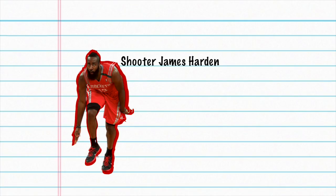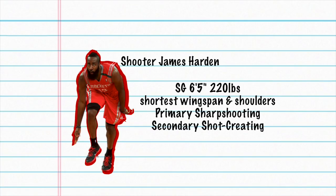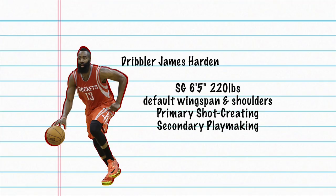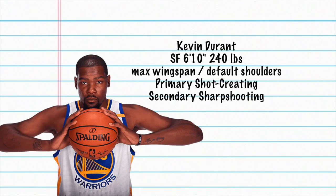This one was pretty easy to explain. If you want a shooter, James Harden is very easy — all you do is make the shortest wingspan, make him primary sharpshooting and secondary shot creating. Make him 6'5", 220 and you've got a nice shooting James Harden. And if you want him to be more of a dribbler slash facilitator, then make him primary shot creating and secondary playmaking. Just keep the wingspan the same, or if you want him to shoot a little better, make his wingspan the shortest. The shooting James Harden goes crazy and I would definitely recommend using that one.